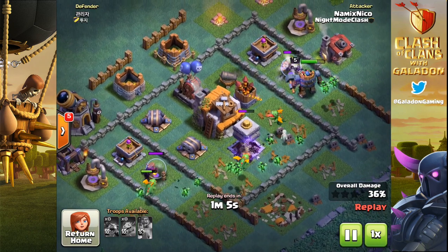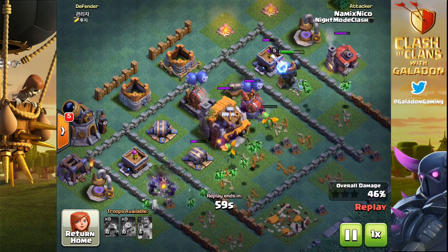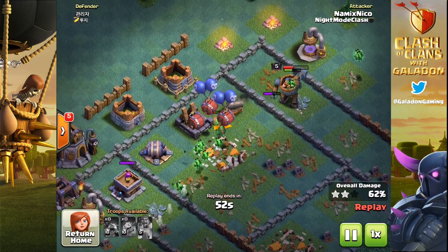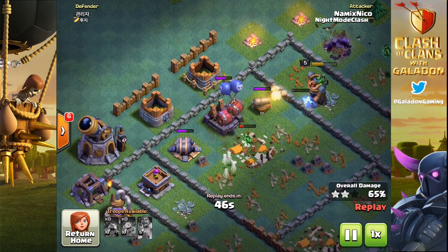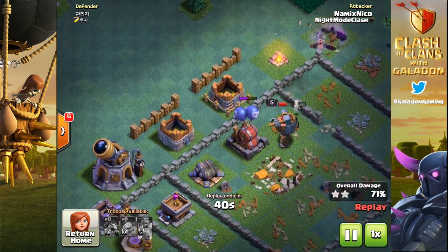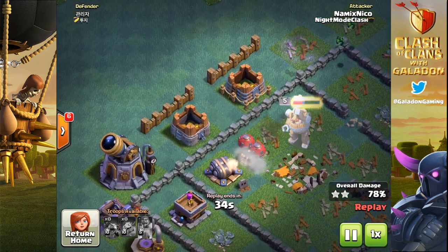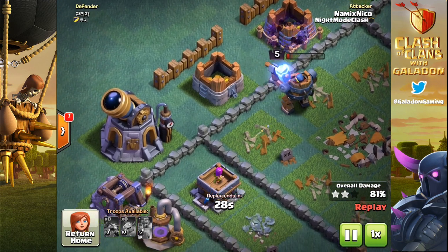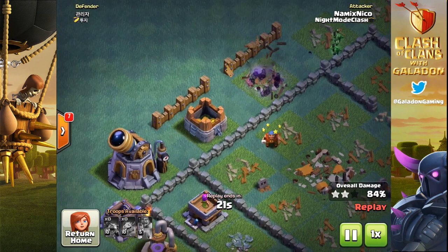Let me know what you guys think of the fact that the clock tower was nerfed. Maybe it belongs in its own episode at some point, but the clock tower gets nerfed and already people were complaining about the slow progression of the builder hall village — and then they go and nerf the one thing that helps speed things up. A lot of people were already complaining about slow progression, so doing something like this is just going to make players even angrier. Kind of a dangerous thing, since the builder village wasn't the best received update of all time, although personally I really enjoy it.